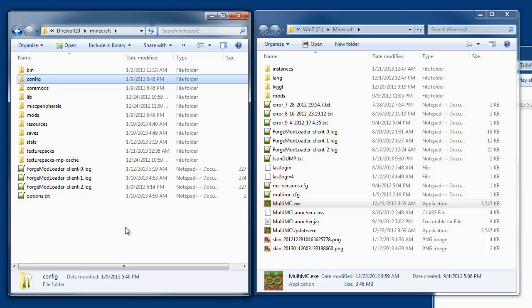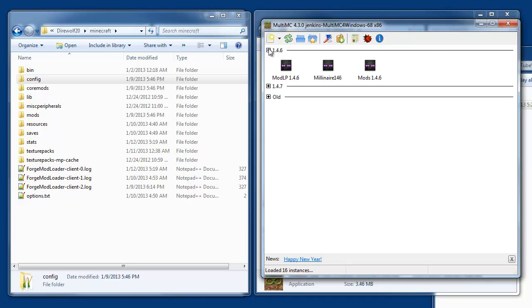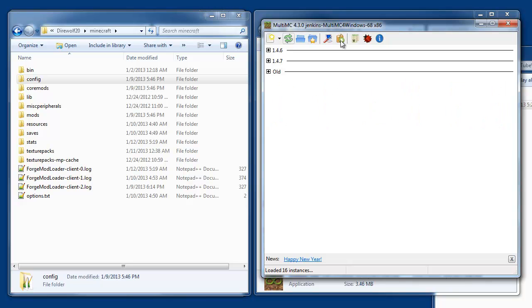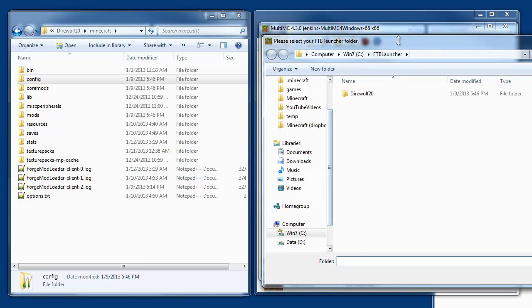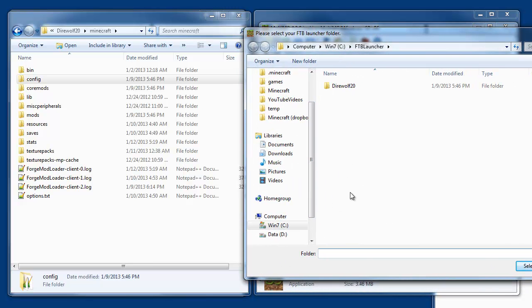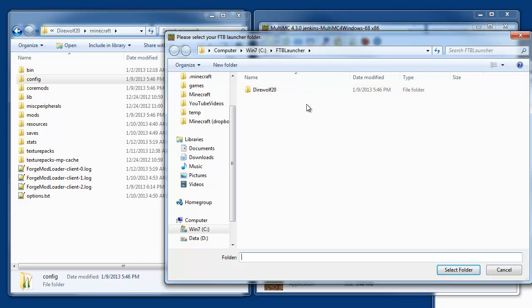When you want to take a little more control, I recommend MultiMC. If you just launch MultiMC, I've already got a bunch of instances running, but the first time you run it you'll have a blank slate. There's a new option up here — if you use this pull-down there's an 'Import from FTB Launcher.' Click that and it's going to come up. If it's your first time running it, it won't know where the FTB launcher is. You'd navigate to that folder.